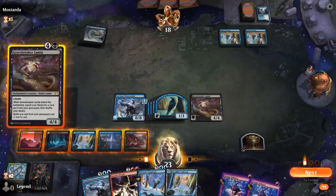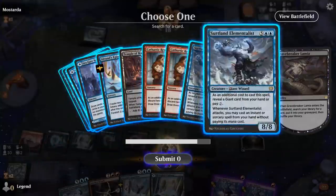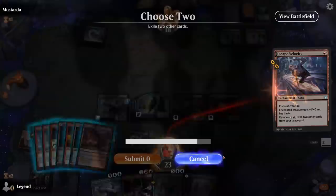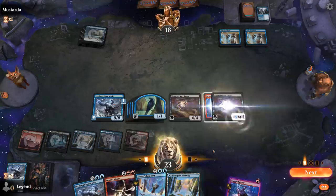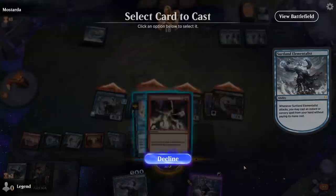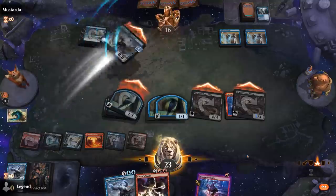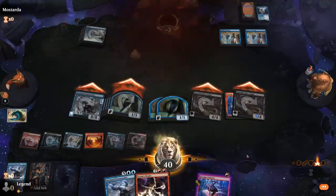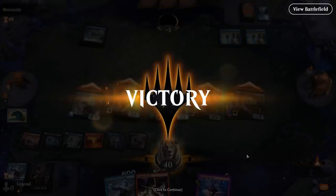We'll make the play: could even escape another Velocity here but it doesn't seem necessary. Cast another Epiphany. We've got to combo off against the mill deck — luckily they didn't have any bounce spells at the ready. On to the next one.